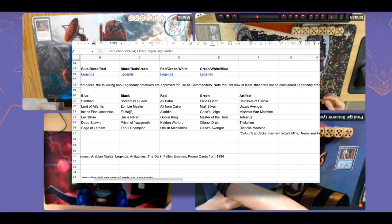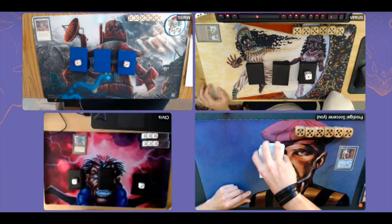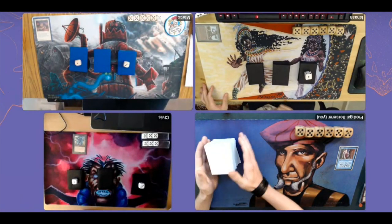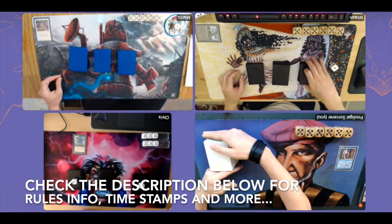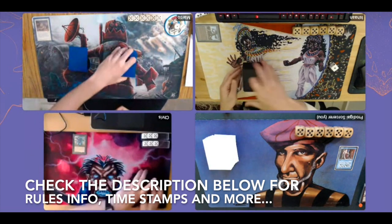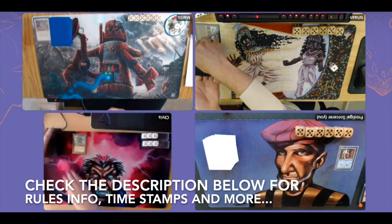I'm personally really looking forward to playing with my Sage of Latinam. I think it's a super cool commander because drawing cards leads to more interaction in the game. I built the whole deck around it. Now if you would like to skip the deck tech and go straight to the action, check the description below — there are timestamps, and one reads 'MTG Games' to take you straight to the game.